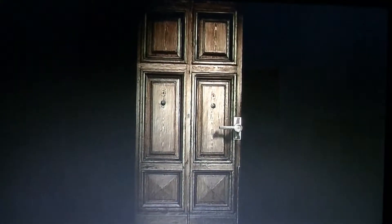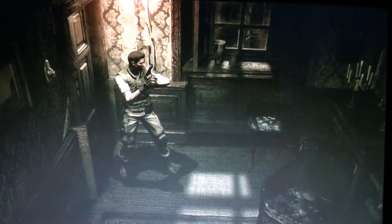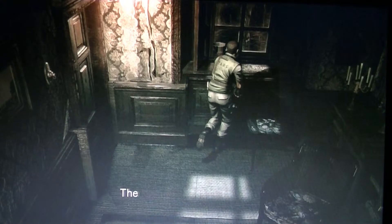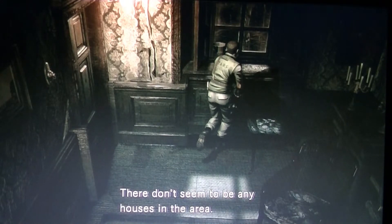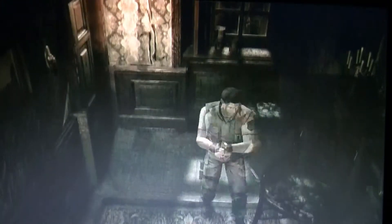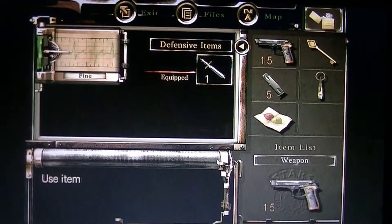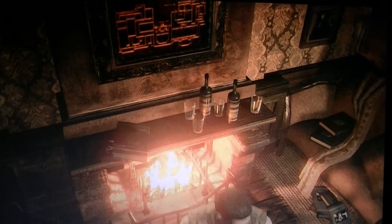If I had known about the difficulty settings I would have made the right choice, but I didn't even know. I'm not the only one that was misled by that. The game says: the dark forest stretches as far as your eye can see — there doesn't seem to be any houses in the area. All right, let's try this lighter and see what happens. The fire is lit.